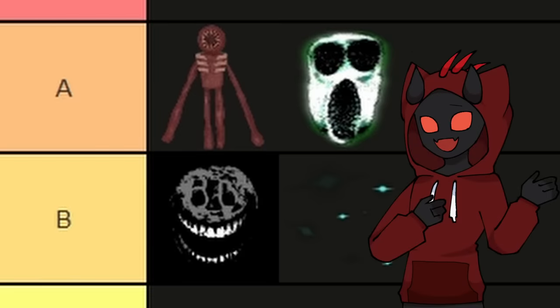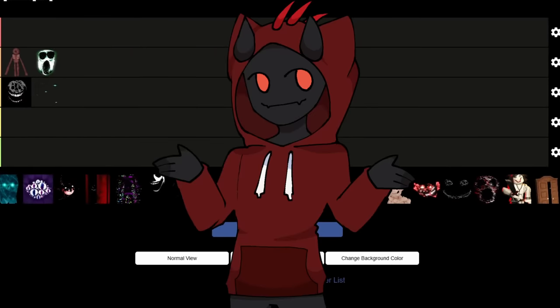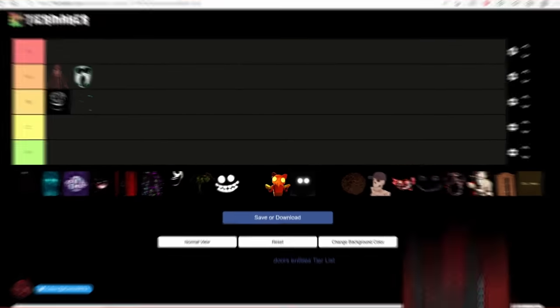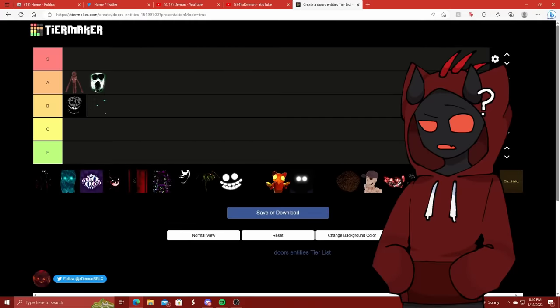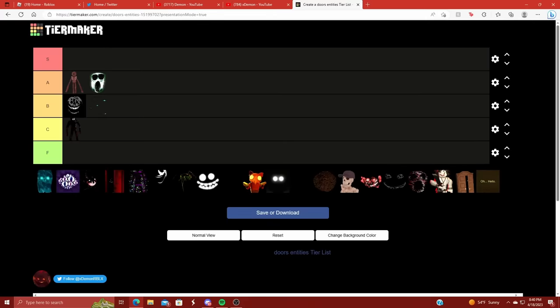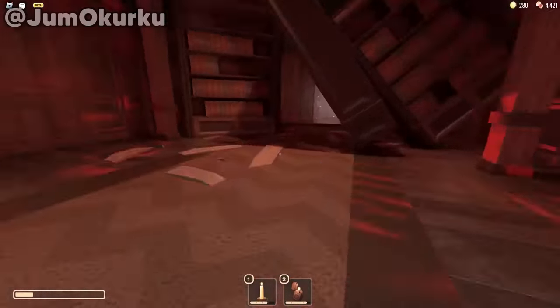Now we're back to 3D entities. We've got Seek. We have the whole chase scene — the initial one at door 30 or so, and the second at door 70 where you have to go through door after door to figure out which one is right. I'm actually putting Seek into the C tier. His only mechanic is just chasing, and once you get used to the chase scene, it's really not that hard. You just gotta run, and if you have pills you can pop them and start beaming.